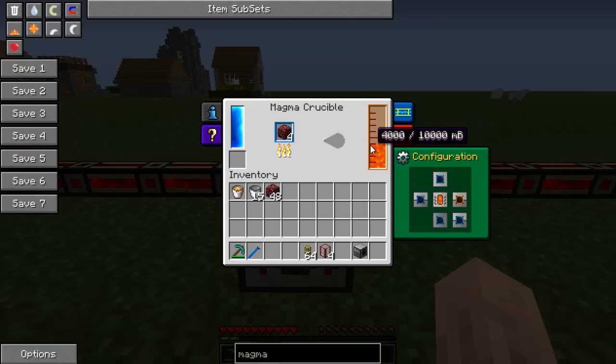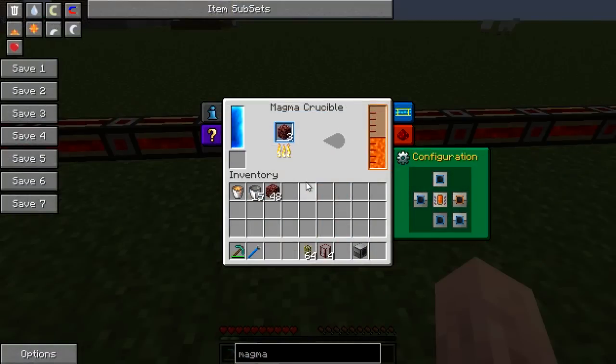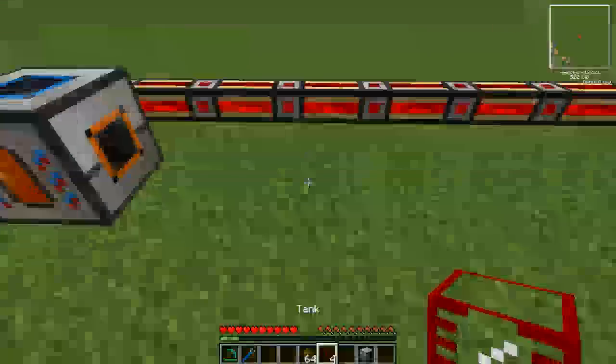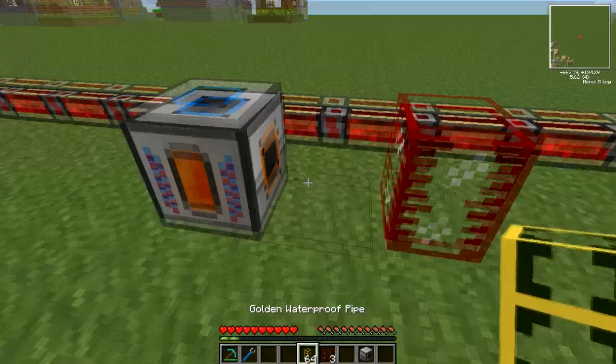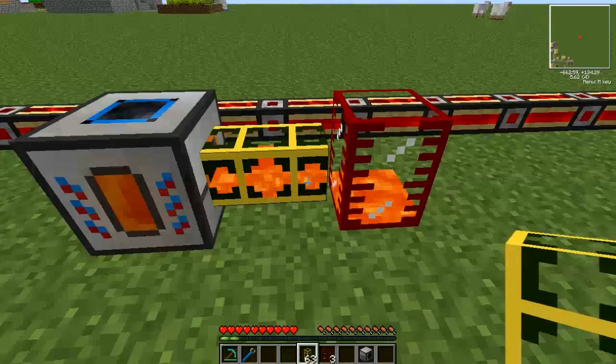The Magma Crucible has one input and one liquid output. You cannot take buckets out of it — you have to use a Liquid Transposer to remove any contents. But you can pipe in or out of any side. Currently it's set to output on the right, which is the orange there. The green part here is the configuration, and you can set it up however you like just by clicking on it to adjust. If we were to put a tank there, and a waterproof pipe, it will auto output much like all the other Thermal Expansion machines.